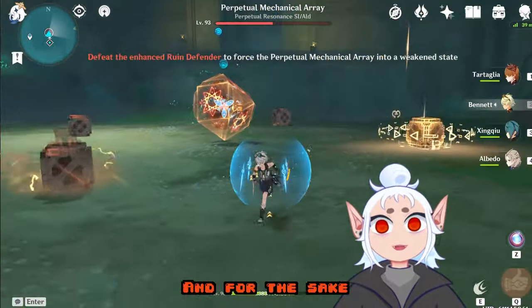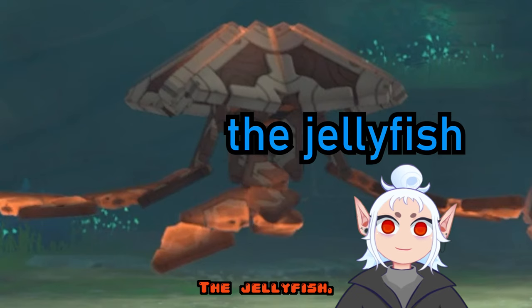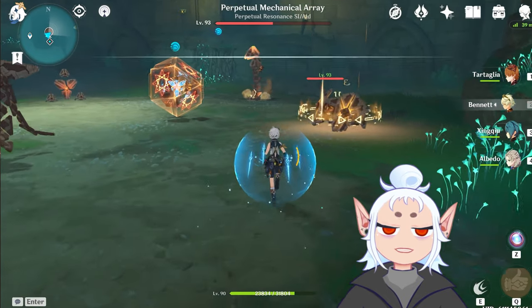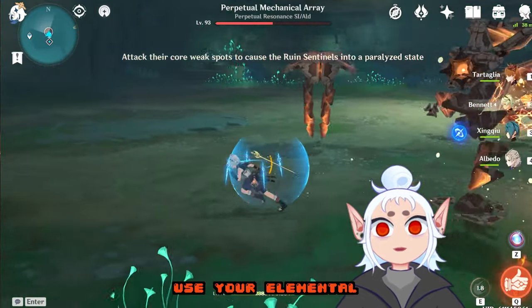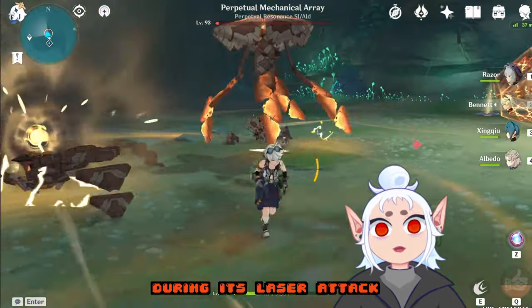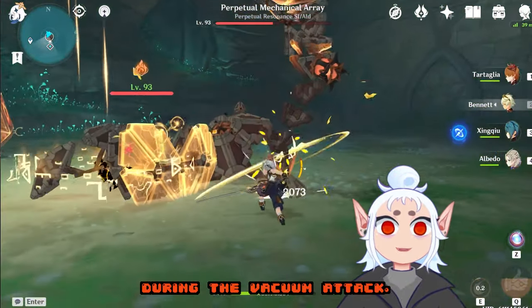There are four types and for the sake of the video I'm just going to call them the snake, the jellyfish, the crab, and the dorito. For each of these you can use regular attacks or your elemental skill to paralyze it. For the snake you can paralyze it during its laser attack or during the vacuum attack.